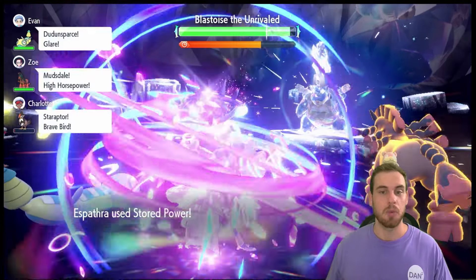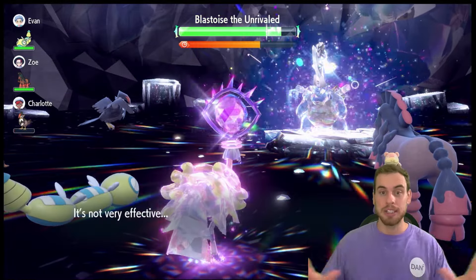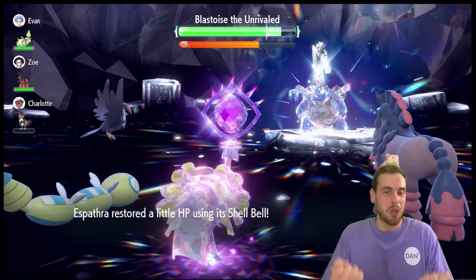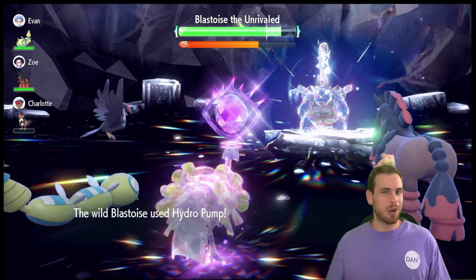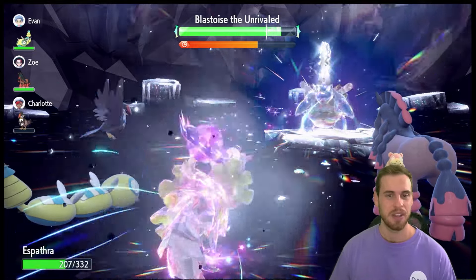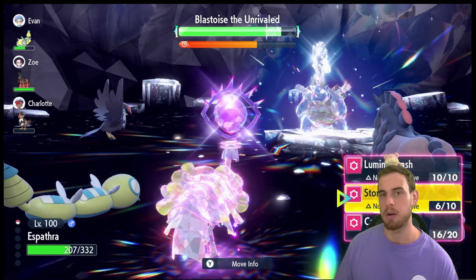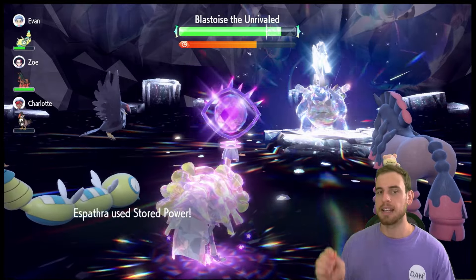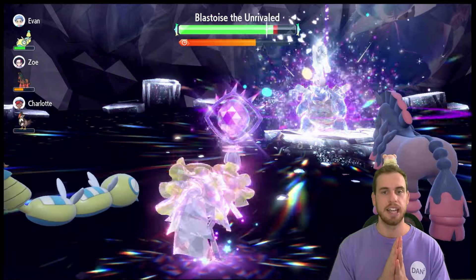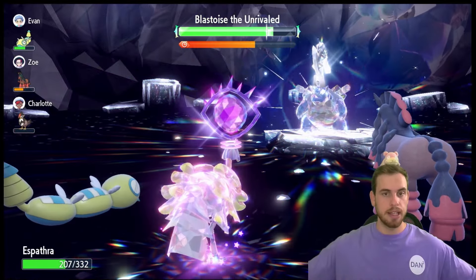I would have given it just one physical Attack EV to make it a little bit mixed, but here we go — good solid damage, not too much. I know it sounds crazy, it sounds like those people that are like 'oh I don't want to start lifting so I don't get too big,' but trust me, we're gonna do one more Stored Power to get the shield almost down, and then we're actually going to wait.